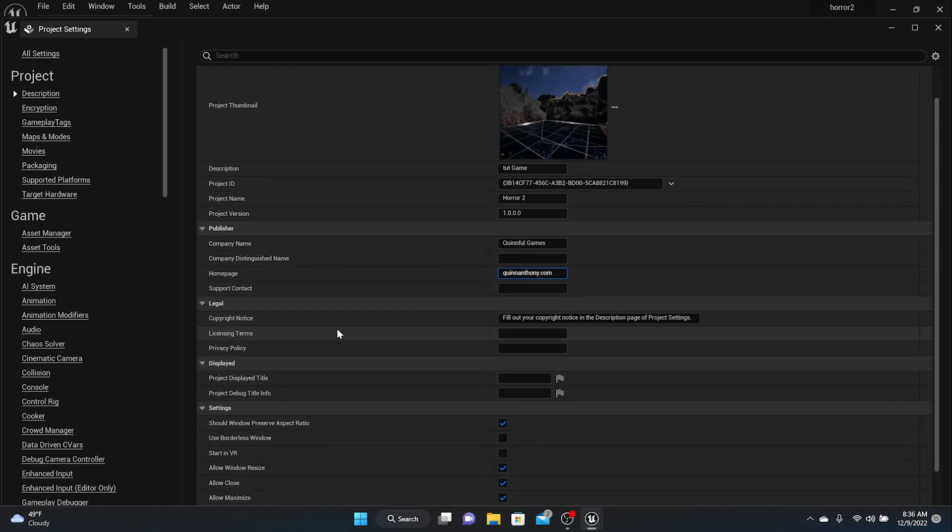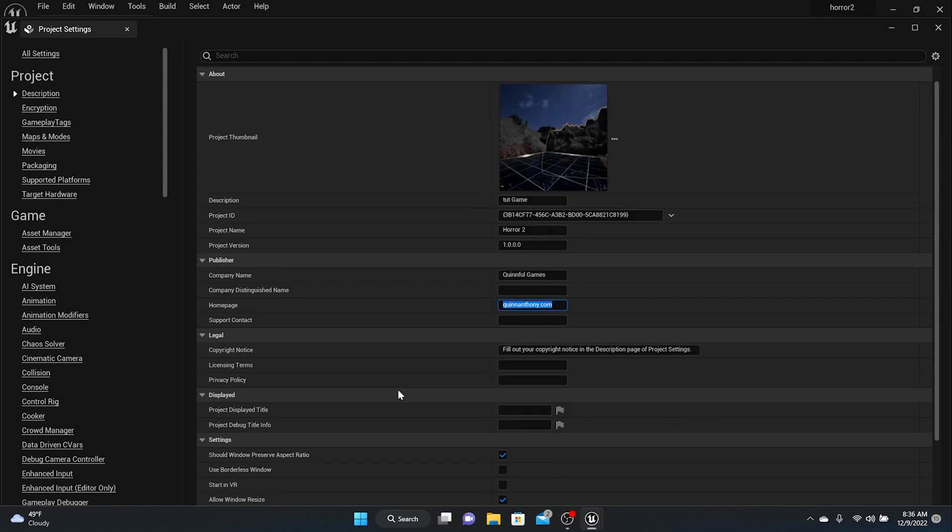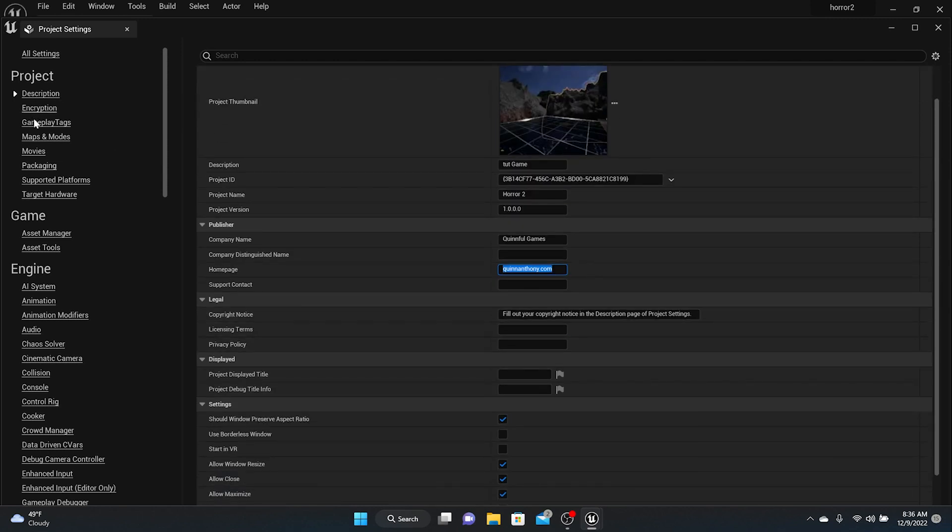You should always have a Privacy Policy. You can find templates online — find a game you like and use that as a template. You can also connect it to your website; that's where I usually have my privacy policy linked. A privacy policy is really just a sentence or a paragraph, it's not too much. Everything was good on the Description page.